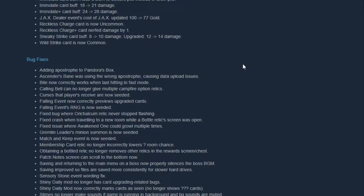Falling Event now correctly previews upgraded cards, and its RNG is now seeded. Oracle Calm relic never stopped flashing — was that a case? Fixed crashes when traveling to a new room while a bottle relic screen was open — I feel sorry for those people.